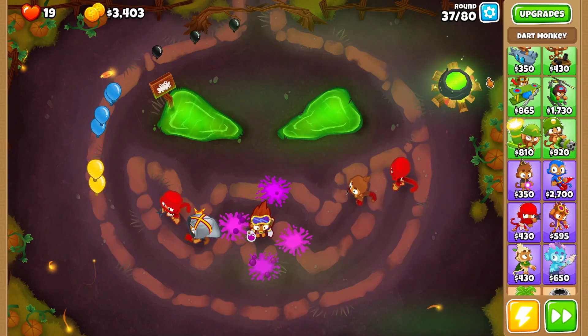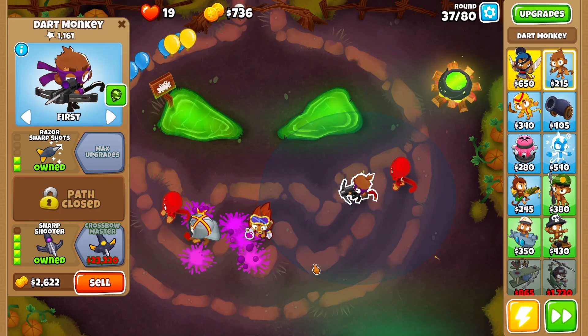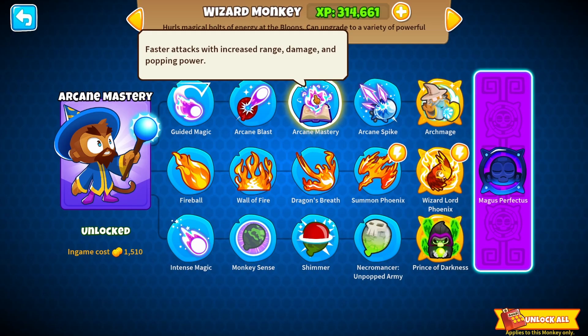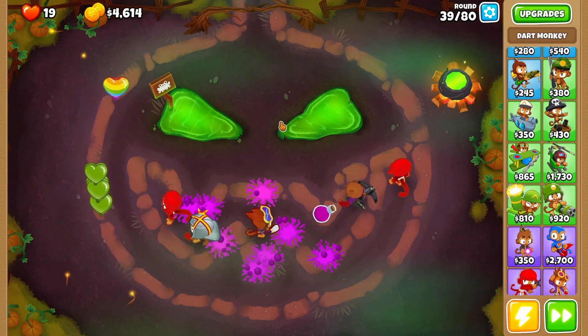Two Ninja Monkeys so we can survive this round. We're able to get Sharpshooter, but we cannot get any pops with Crossbow, so we're going to upgrade it twice right there — no pops happened and we're good. We have a mob coming up very shortly. We're going to see how we handle it without any upgrades so we can save money, just to check what our damage is right now.